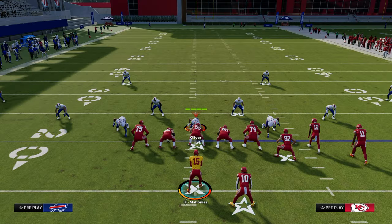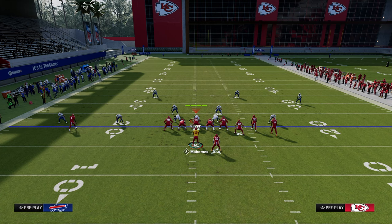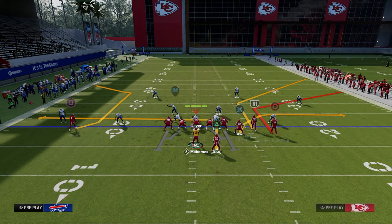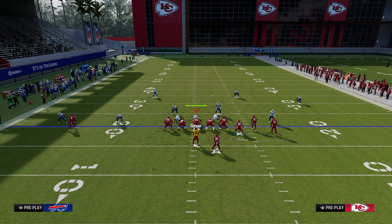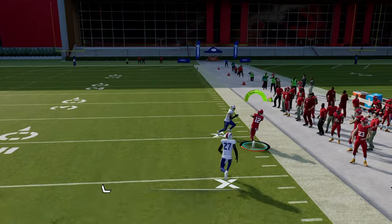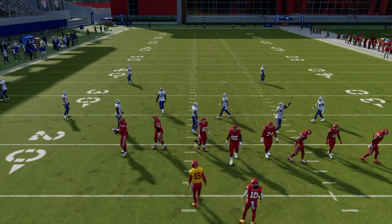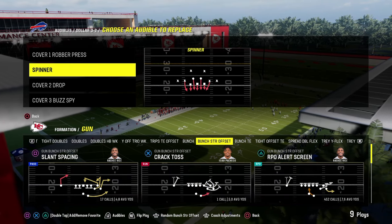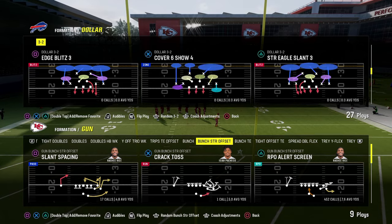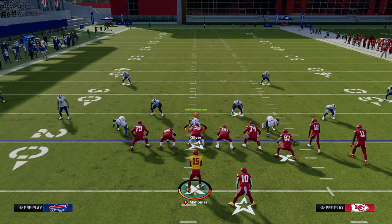Another great way to counter double flat coverage is to understand hash marks. This is why the double corner has been one of the best concepts in Madden for the last couple of years. If you throw a slot corner on the right side and pull the deep half in the middle, that deeper corner route will actually get over the top of the cloud because he has more space to run. You can get it over the top of that cover two. So they might then go to cover three cloud, rolling the safety over to an outside third to defend that deep sideline.